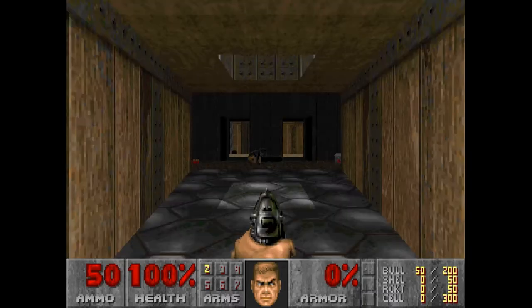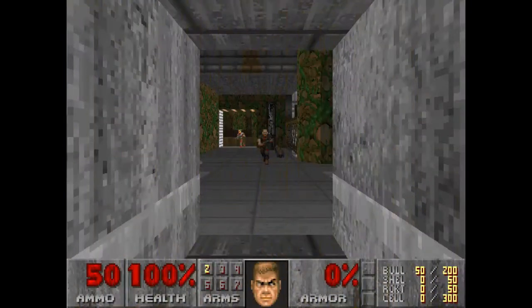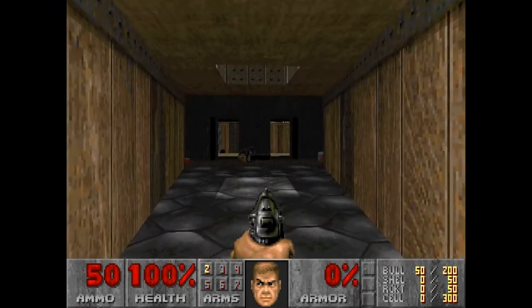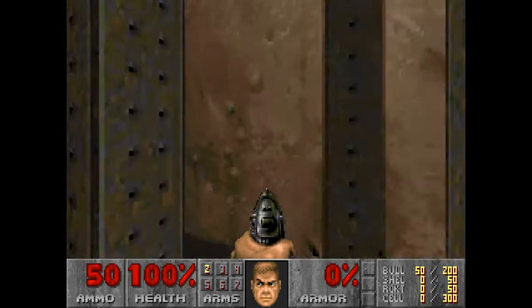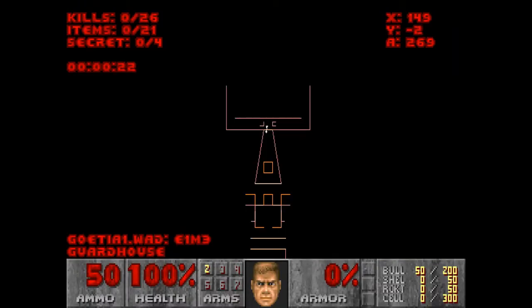This is E1M3, so I will keep my eyes out for a secret exit. Hopefully I come away with all 4. That was not Military Base, so yeah, there is a secret exit, and I don't know if it's inaccessible from this map or not. 4 secrets in a short map, and E1M3 being the original spot for the secret exit — I would guess it might be. So I'll try to make sure I get all 4 secrets, and that way I'll at least know whether it has the secret exit or not.